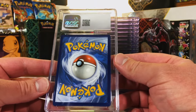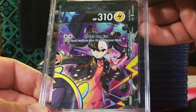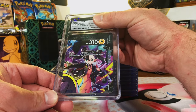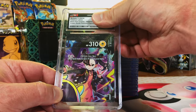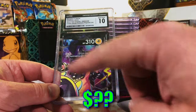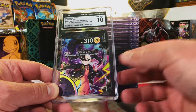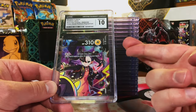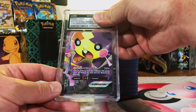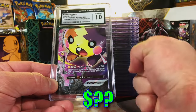One of the Morpeko V-Union cards from the Crown Zenith playmat collection - top right side. I'm gonna go with a nine... gem mint 10! I sent in all four corners, so if we can score gem mint 10 on all of them it'll be a complete gem mint 10 set. Lower left side of the V-Union - it's got to be another 10. Gem mint 10 - yes!